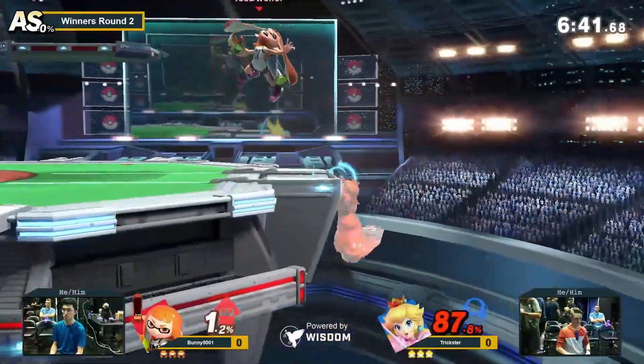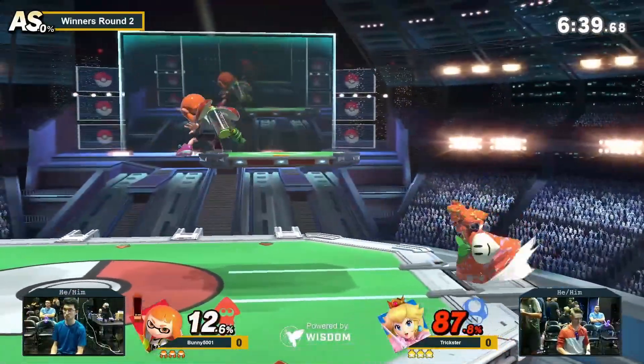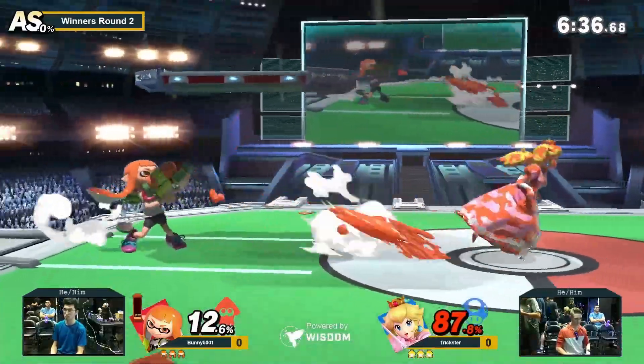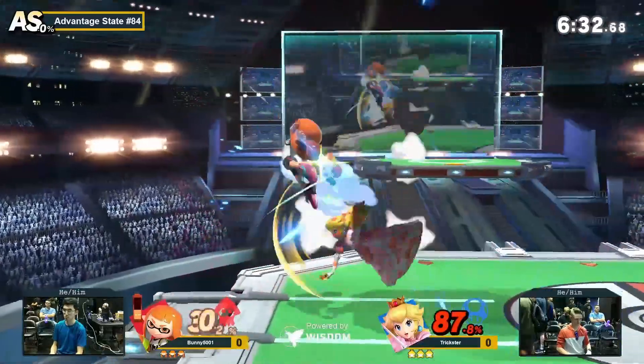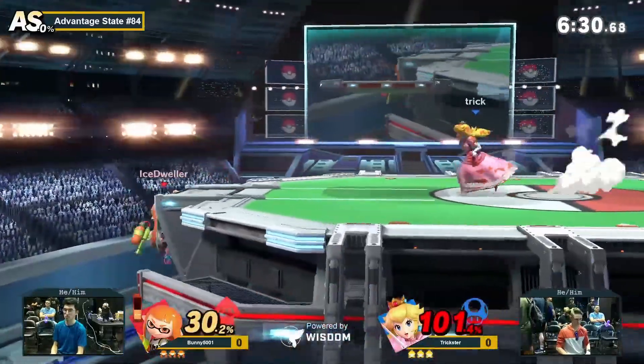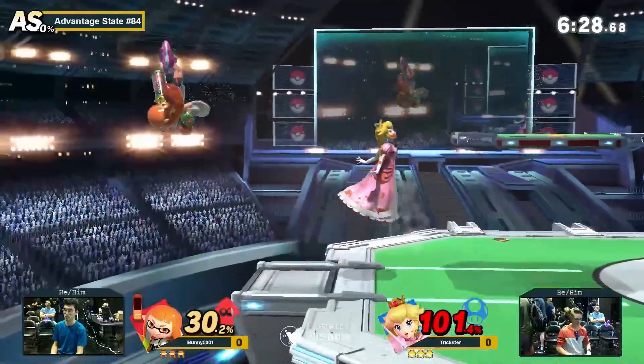We're doing a very good job on this ledge right here, just keeping hold of Sage. Trickster eventually gets on, but we're not making much use out of the advantage that we're getting right now, because we have Stitch installed. Bunny just had a very clean opening — all that damage came out right away.